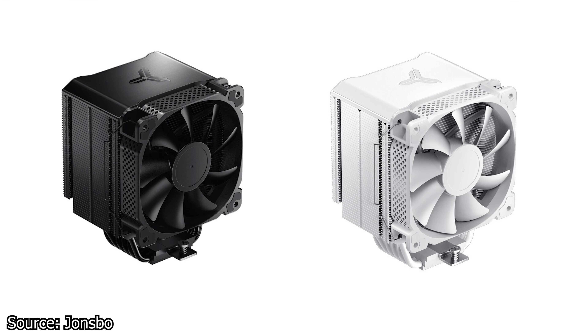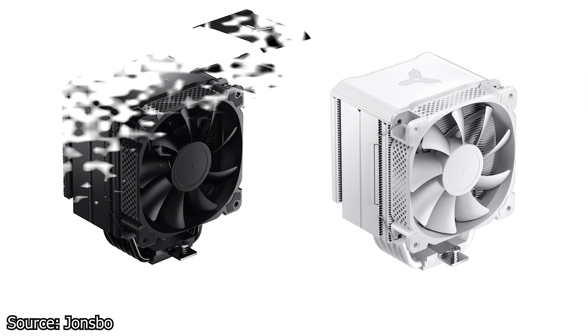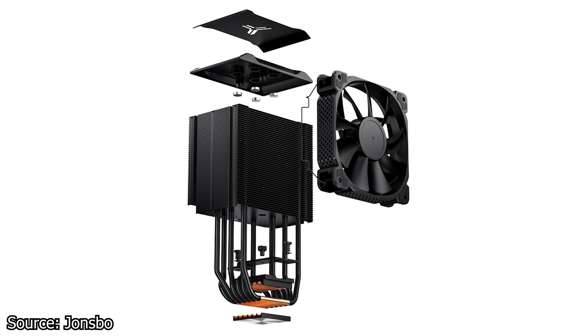We continue with Jonsbo and their new AL CPU cooler series, the HX-6240. This CPU cooler is available in two color variants: all black and all white. It features a single 120mm fan at the front for airflow and no less than six copper heat pipes. The cooler has a weight of 1045g and a height of just 162mm with a depth of 105mm. The base plate is made from solid nickel-plated copper, ensuring optimal contact with the CPU surface. Heat dissipation is done by thick aluminum cooling fins, and the heat sink can accommodate up to two 120mm fans in a push-pull configuration.